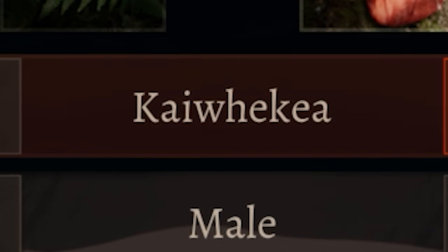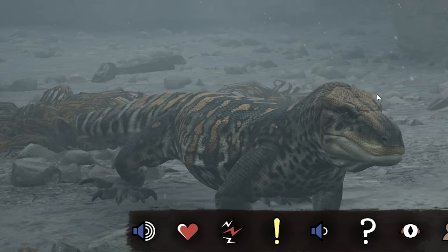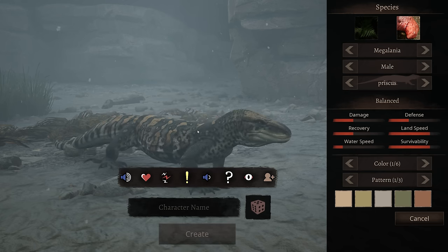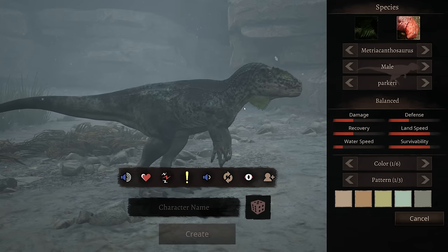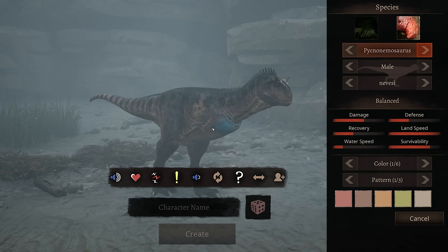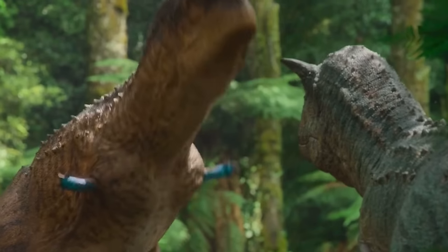There it is, it's the Quetzalcoatlus! Megalania here? Why is this here? We just have a giant lizard from prehistoric Australia. Why? I don't know. Oh, look at his nipples! Look, Carnotaurus, and it's got the blue thing from that program. Remember that?